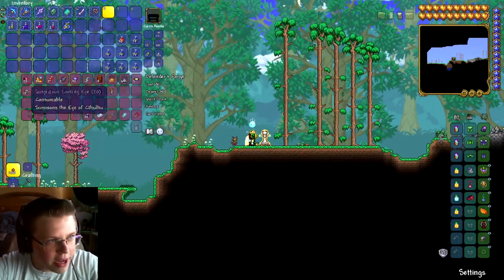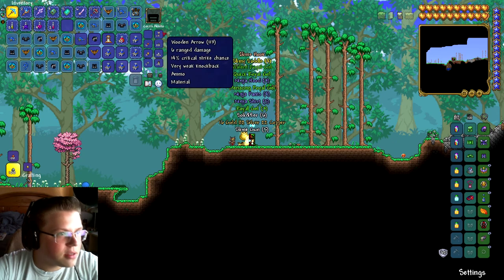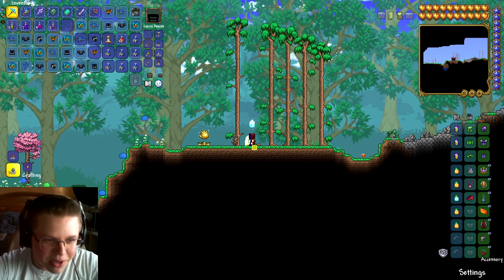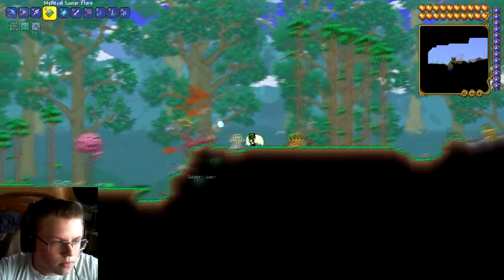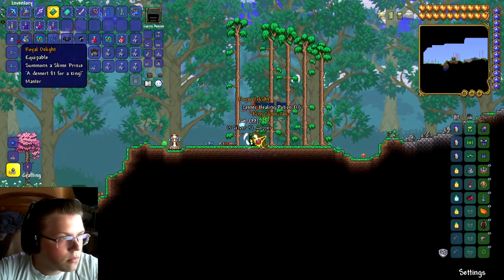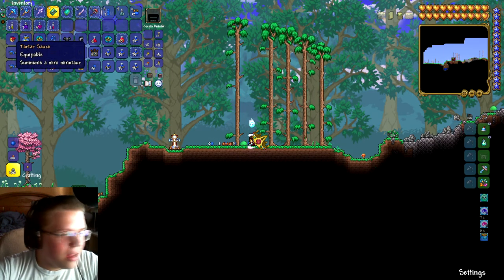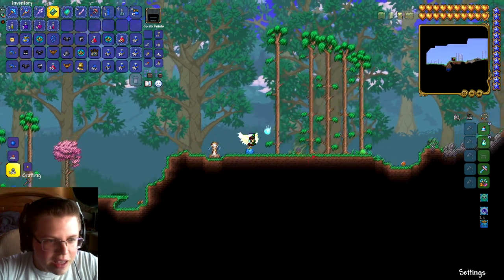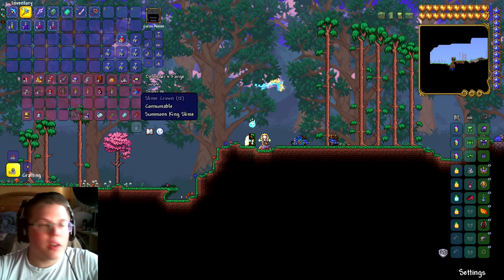Master Mode also gives you another accessory slot, so we'll have to find something to put in there. And there it is - the Royal Delight! That took a lot more tries than I thought it would. It basically summons that little jelly thing - kind of cute. I like it, more than fine by me. I love that type of stuff.